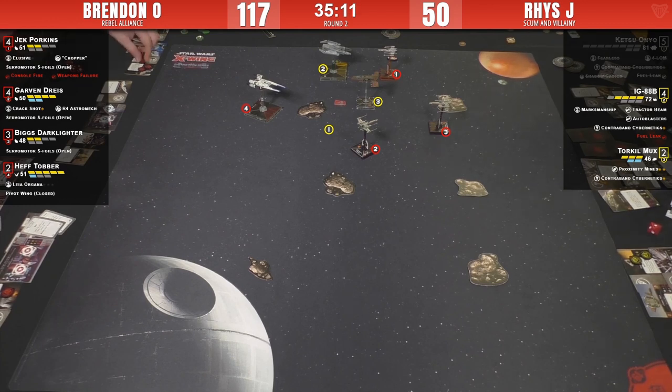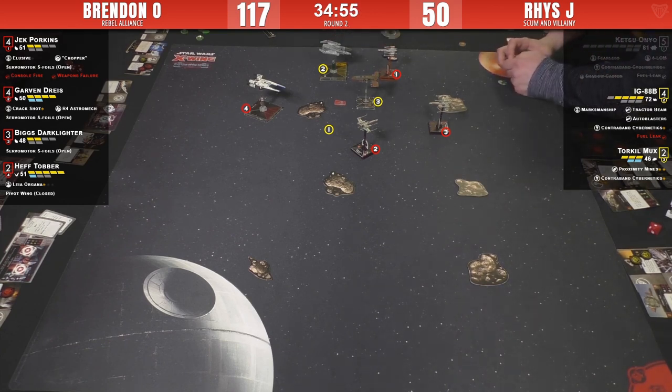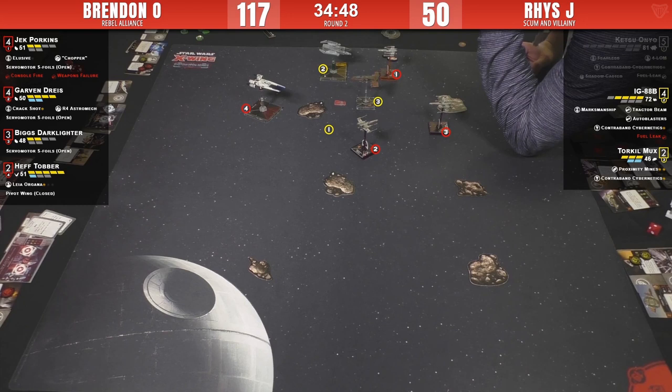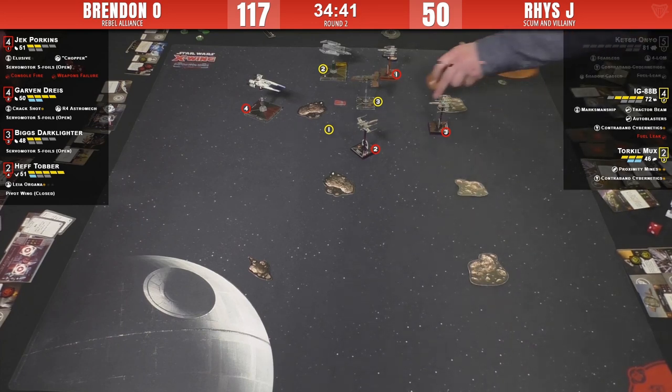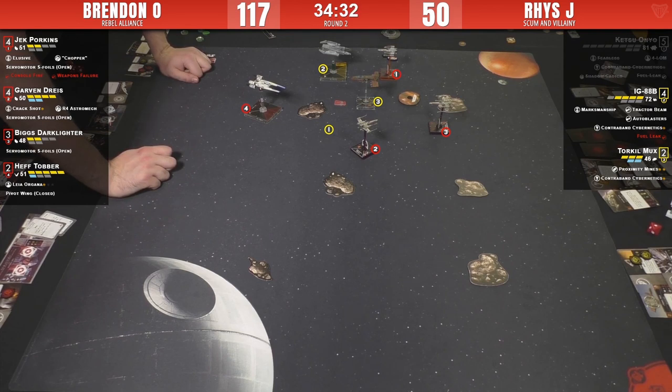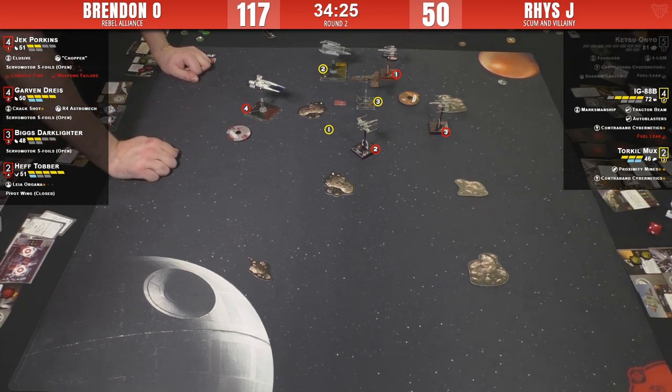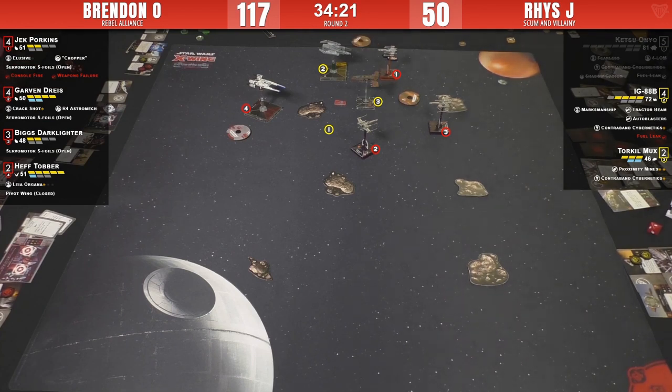That's tough for Reese - his approach with Ketsu was interesting but she took way too much damage without enough coming back. And IG got caught out one round too early, taking far more damage than he should have in that range-three engagement. But Brendan's wall of fire, focused everything down - very efficient approach. The IGs without their 2.0 mechanics - the Glitter Stim, Fire Control System, Heavy Laser Cannon, Auto Thrusters - it's like FFG gave IG the same nerf hammer they gave the Jump Master: 'You won Worlds, you can't do that again.'